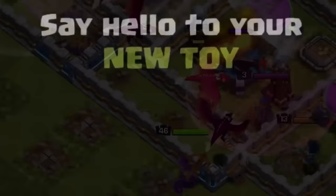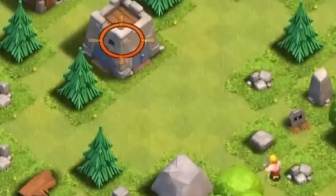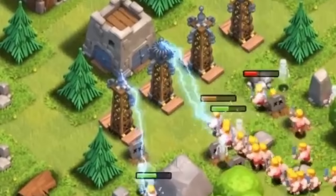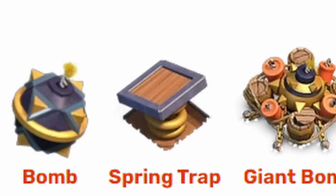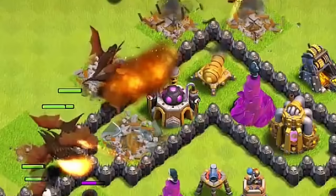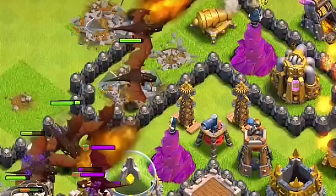The Hidden Tesla was added just four weeks after the game came out and it was really unique since it acted like a trap because it was hidden, but it wasn't actually classified as one. Unlike all the other traps in the game currently, the Hidden Tesla wasn't just a one-time thing. Instead, it would act like a normal defense after coming out of the ground, and that's probably why it is classified as a defense.